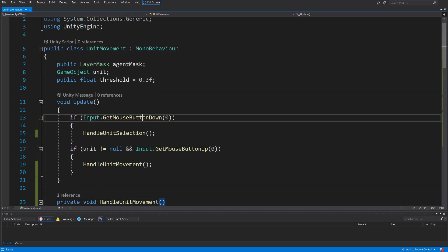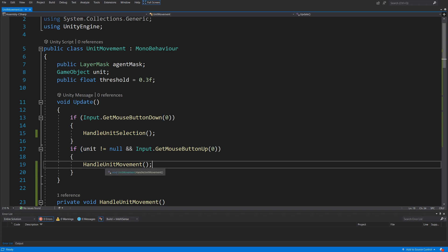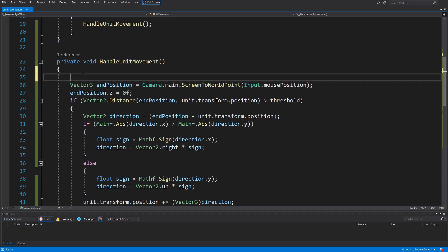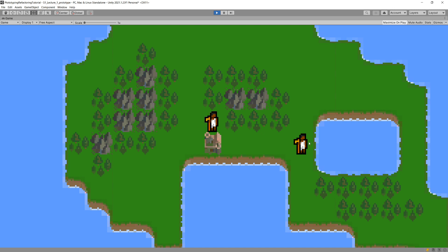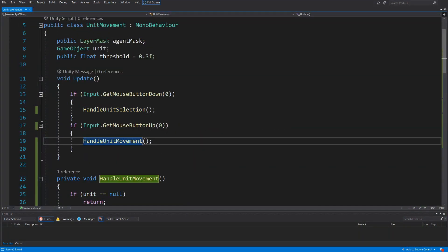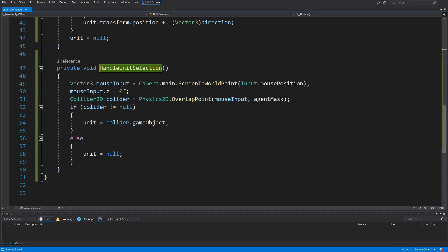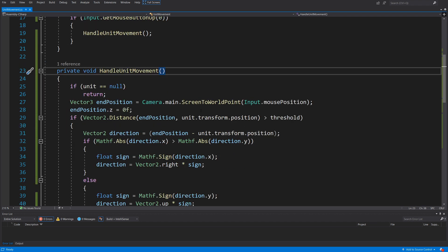Now I know exactly what is happening: if I click mouse button down, I call handleUnitSelection; if I release the mouse button, I call handleUnitMovement. I also move the remaining guard condition inside handleUnitMovement — if unit is null, simply return. Saving and going back to Unity, I can still move my characters. The code is now separated into two methods, giving us much greater clarity. It only took two minutes to extract those methods. One remaining issue: as we saw earlier when selecting a unit, we hadn't reset the UI to hidden — that's a risk of modifying already-working code.